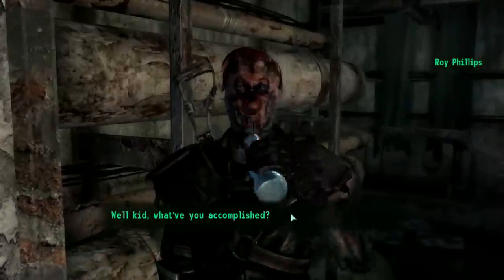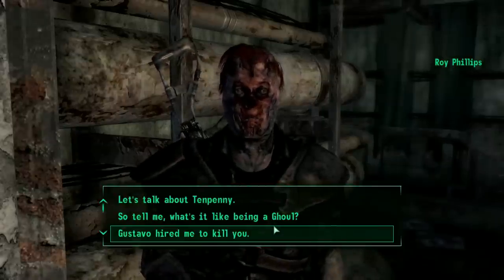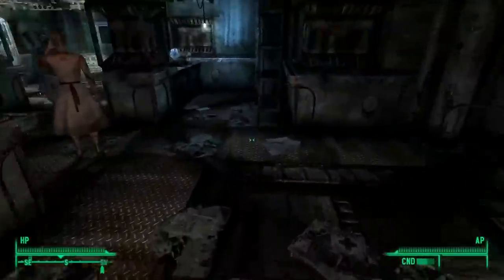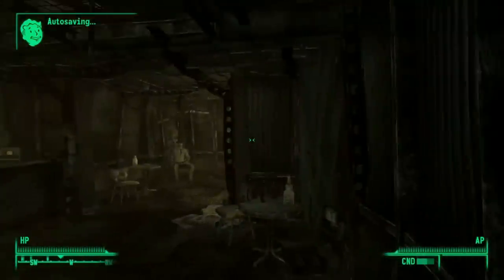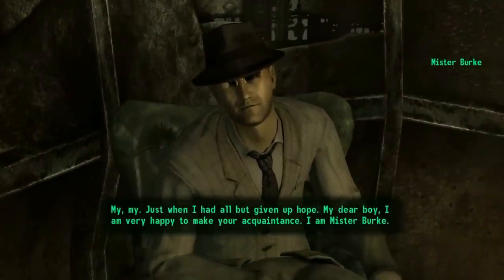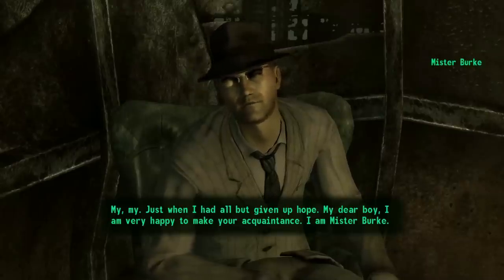We can get rather unique dialogue through Roy that most players miss due to how the game is presented. Suppose we side with Roy and allow him to release feral ghouls into Tenpenny Tower before dealing with the bomb in Megaton. In that case, we can also side with Burke and rig the nuke to blow. But when we return to Tenpenny Tower, we will see Roy and Burke form an unlikely friendship due to our choices.